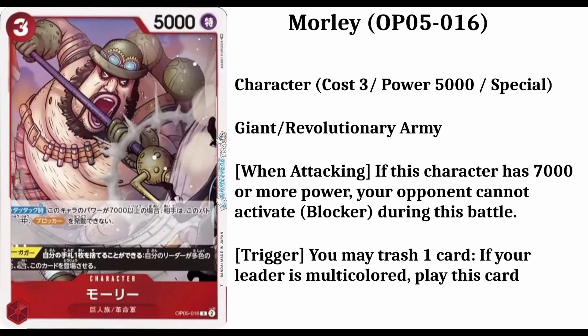The second card I have today is Morley. His number is going to be 16. It's going to be a rare card, also a character card. He's going to cost 3 down cards and have 5,000 power. He's a giant slash from the Revolutionary Army. The infos are: when attacking, if this character has 7,000 power or more, your opponent cannot activate a blocker during this turn. He also has a trigger action.